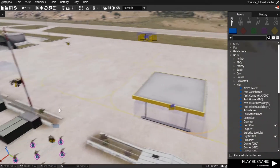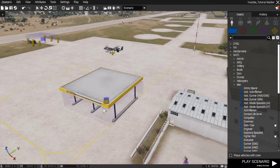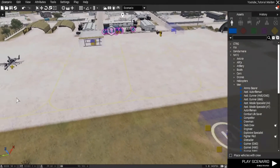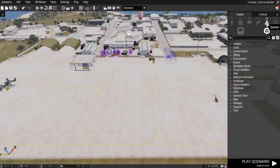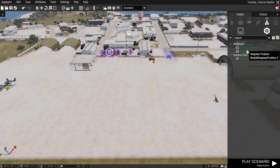So what I want to look at now is how to have your vehicles respawn. I do apologize for the background noise — I'm renting and there's a lot of noise around here. Anyway, let's go and see how we make vehicles respawn. It's actually quite simple. We're going to go to Systems and search for 'respawn vehicle'.